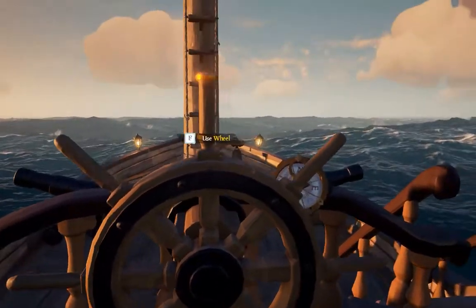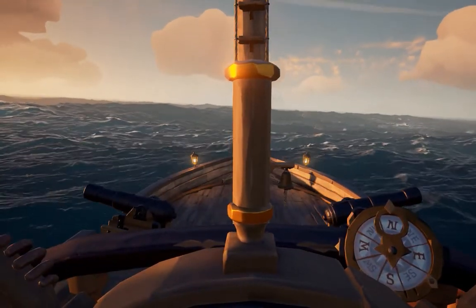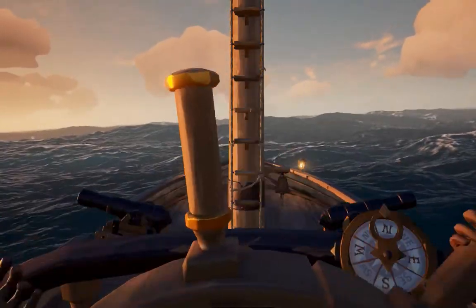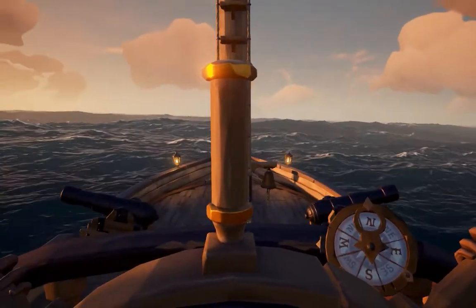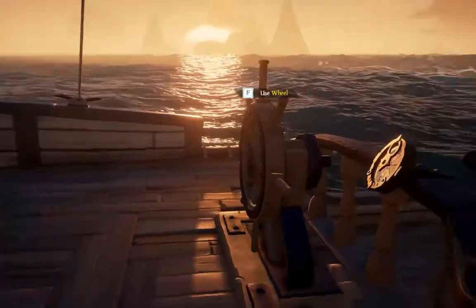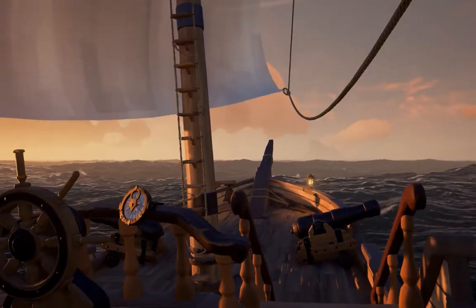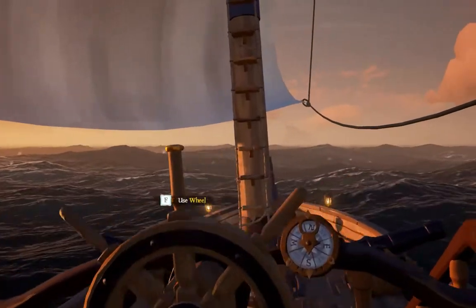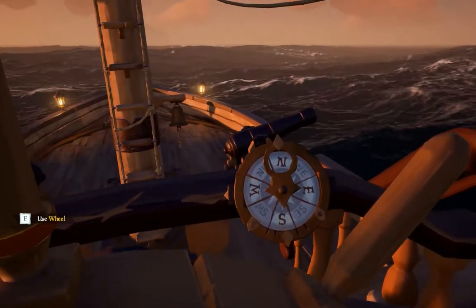The other thing is the helm. On a sloop, when you turn the wheel, you've got one whole rotation to the left and one more back to centre. When you hit the centre you'll hear a clunk, and you've got one whole turn to the right as well. On a galleon you've actually got two whole turns to get the rudder all the way around. You've also got compass directions on the wheel, so even if your view is blocked by the sails, you can have someone in the crow's nest or another crew member guiding you by compass direction while you keep an eye on it as helmsman.